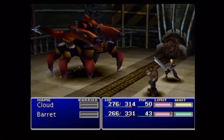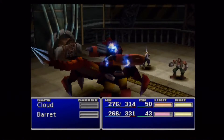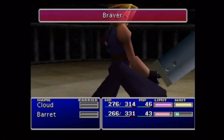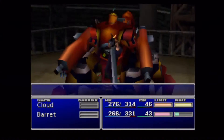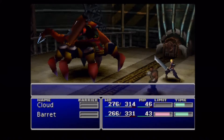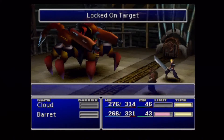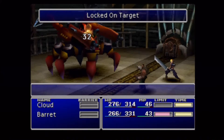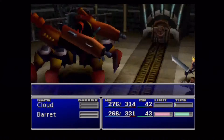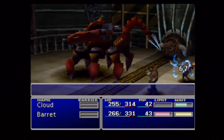As far as the Guard Scorpion, really easy battle here. There is one thing to keep in mind though. At a certain point — I don't know if it's based on the number of turns or the HP total — it's going to raise its tail up into the air. If you attack it while its tail is up, it will counterattack with some sort of laser. If I remember correctly it's multi-target, but don't quote me on that. It does hit pretty hard.